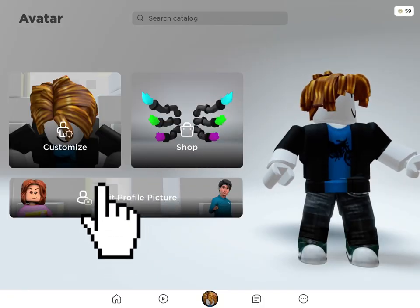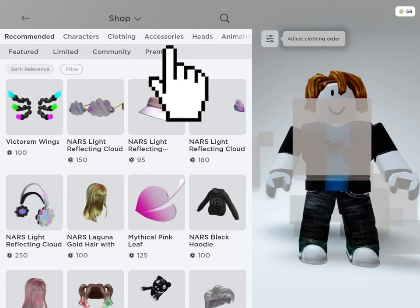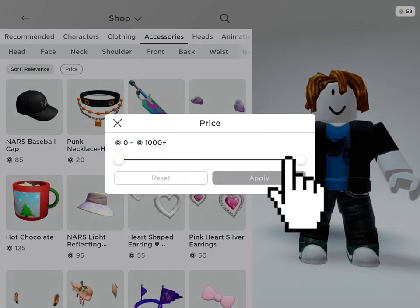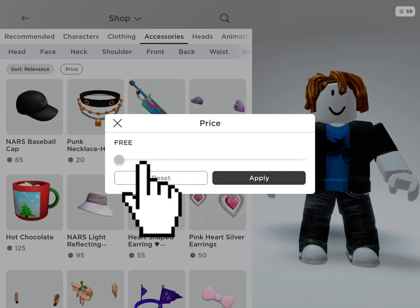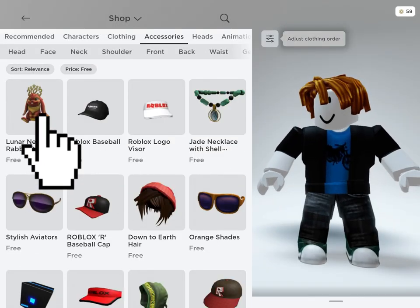For the next item, go to shop, then accessories, and set price to zero. The first item should be the Lunar Rabbit.